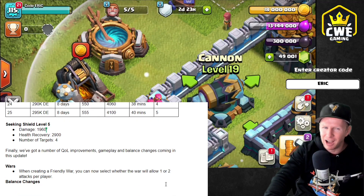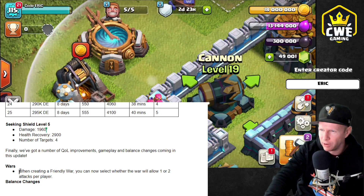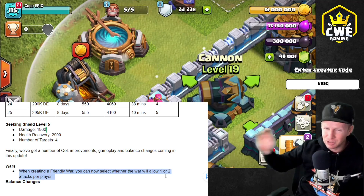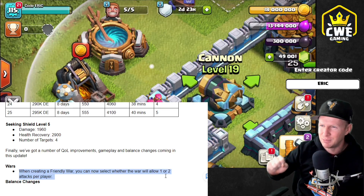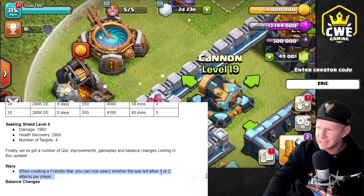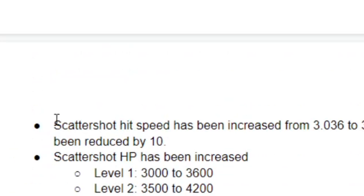For the quality of life updates, we've got all kinds of good stuff here. When creating a friendly war, you now have the option to make it one attack or two attacks per player. You see in so many esports tournaments that everybody only allows one attack per player, so everybody has an extra attack just sitting there. Some people accidentally use it and get their team disqualified. Now we can actually set the war to only allow one attack per player. I really like that.